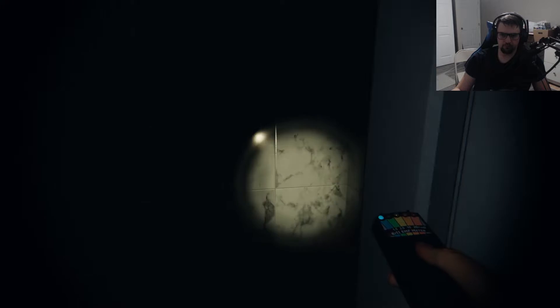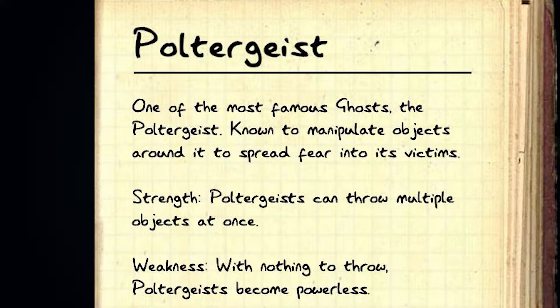When you first look at a poltergeist journal you read this about them: One of the most famous ghosts, the poltergeist, known to manipulate objects around it to spread fear into its victims. Strength: poltergeists can throw multiple objects at once. Weakness: with nothing to throw, poltergeists become powerless.